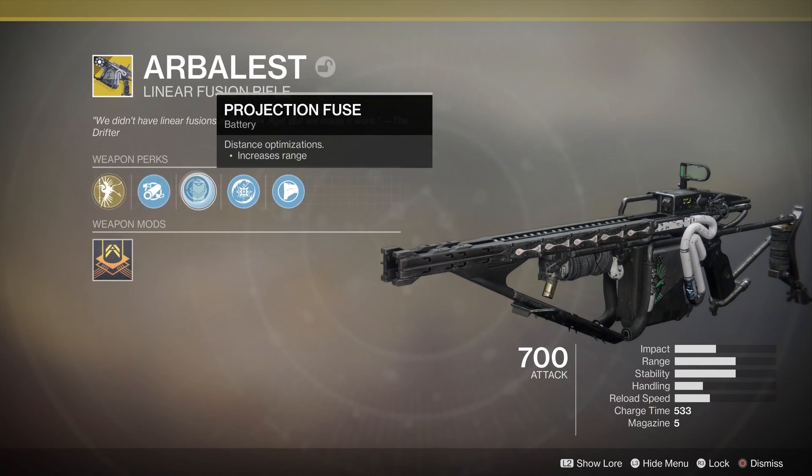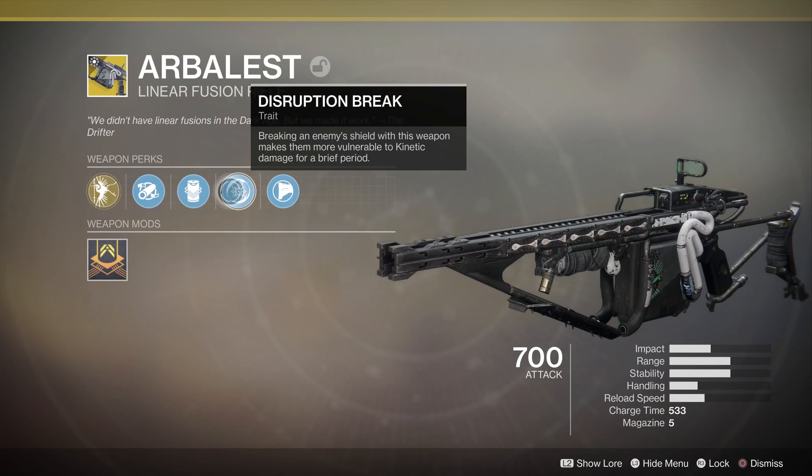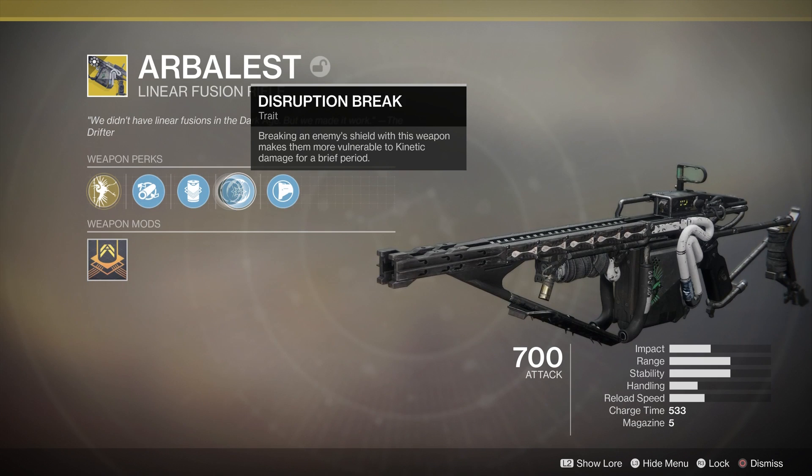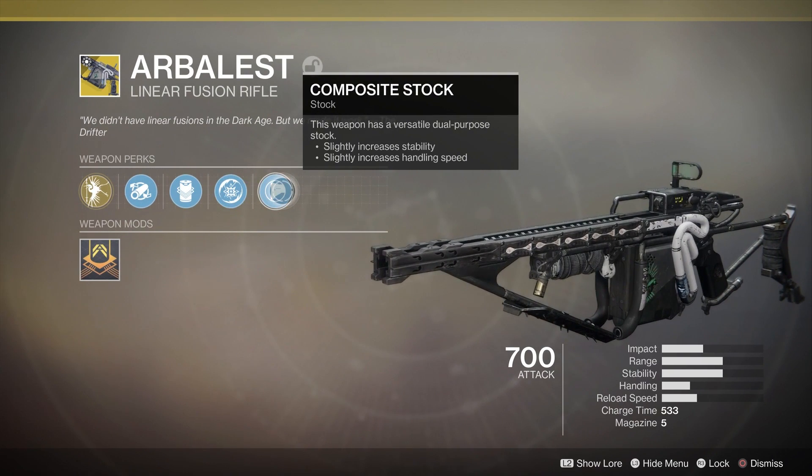We got extended barrel, projection fuse, increased range, disruption break — breaking an enemy's shield with this weapon makes them more vulnerable to kinetic damage for a brief period. We got composite stock, increased stability and handling.